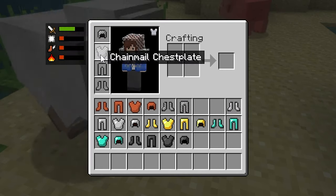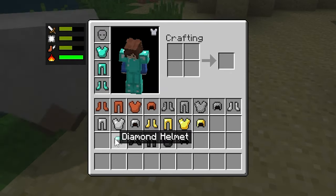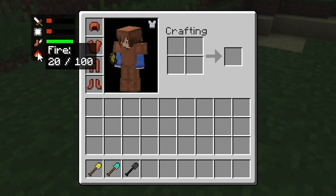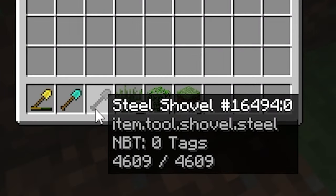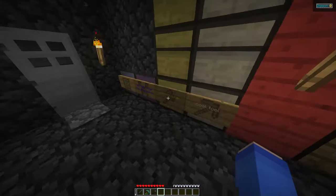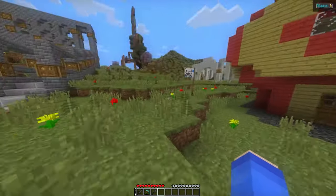Better Than Adventure addresses this in a pretty cool way. There are no enchantments, and instead of having one best set of gear, BTA balances its equipment to be accessible and allow for more player expression. Each tool and armor tier has their own niche. For example, leather armor is effective against fall damage, gold tools act as silk touch, and steel — which you make from iron — has super high durability. In BTA, there is no best gear to grind for, and that's given me the time and energy to build more dope-ass buildings here than any other world in recent memory.